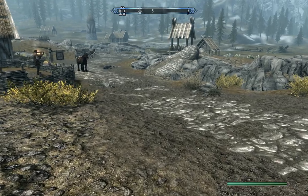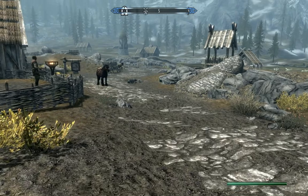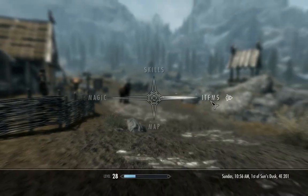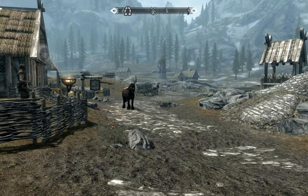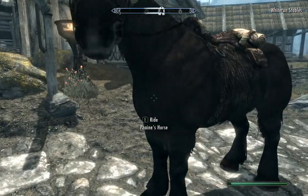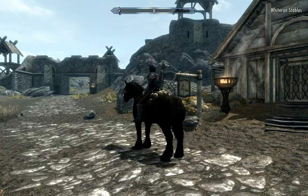Hey guys, Pyro Stasis here, and this is a quick video guide to show you how to quick travel while encumbered. As you can tell, I'm walking slow as hell right now, and that's because I am carrying pretty much everything I own from my house. Decided that it was time to stop stockpiling stuff and clean some things out, so I'm gonna go and bounce around to the different towns.